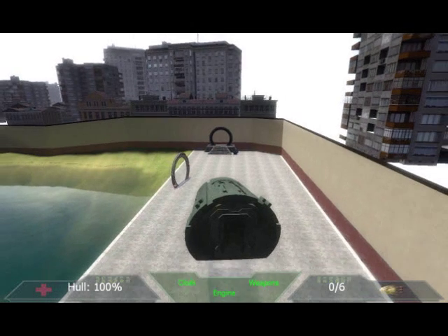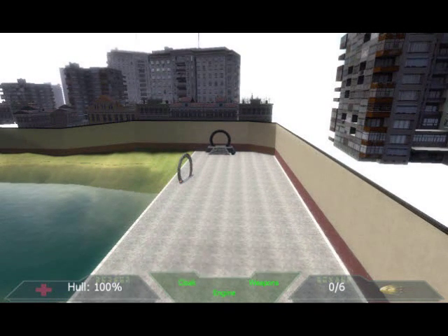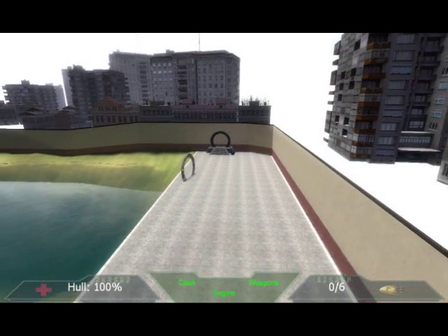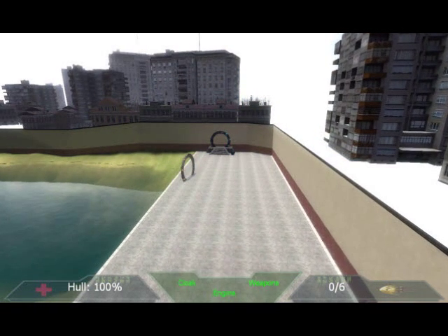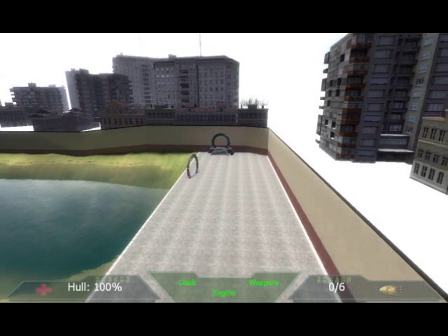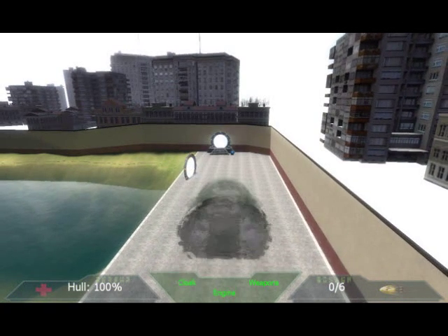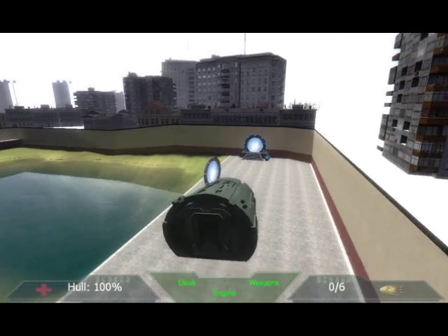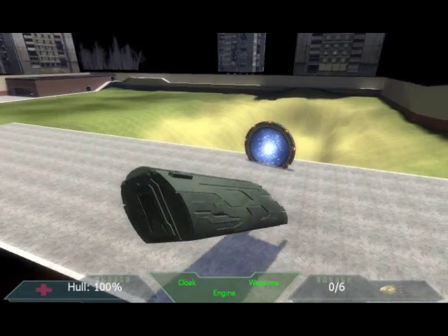Another good thing is you can go through the Stargate with invisibility on. I wouldn't suggest going through the Stargate with the shield because it can muck things up. Go through it with the cloaking by all means, but I wouldn't recommend going through with a shield — unless it's a Supergate, then that's okay.